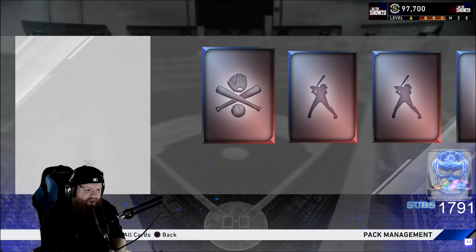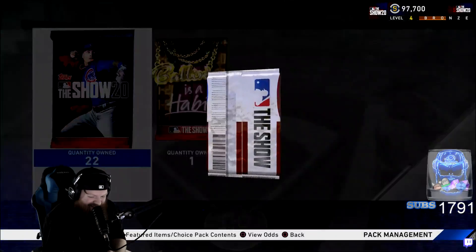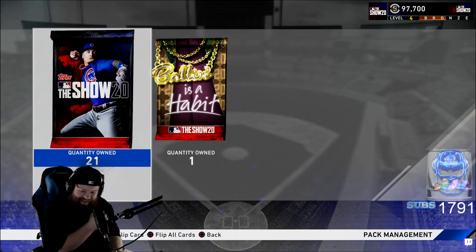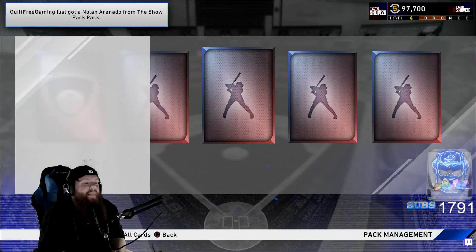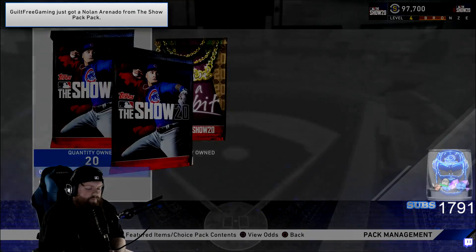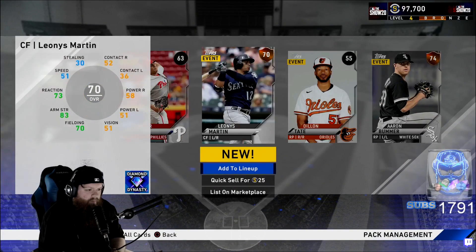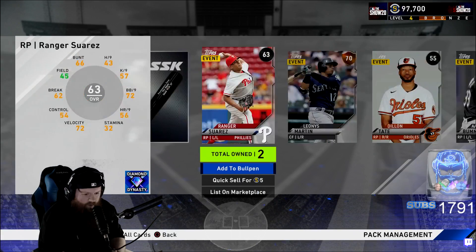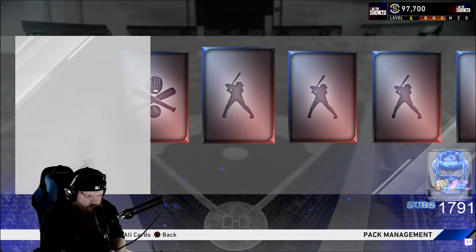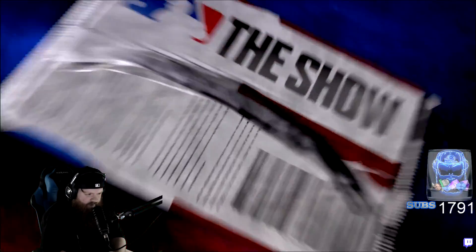120 packs and zero diamonds — Forest, I'm really glad I don't have your pack luck! I need an Acuna, bro. Ramon — where is he? Nothing. Aaron Bummer — what a lefty! Come on baby. Silver — JD Davis. We got Sean Gilmartin, the GOAT, greatest lefty of all time. Evan Longoria.